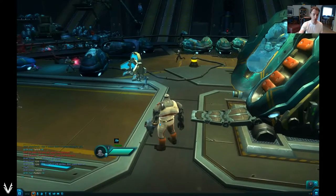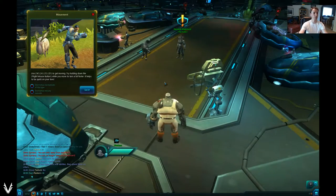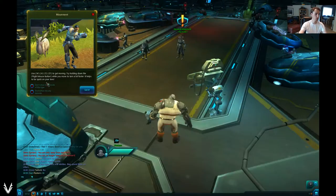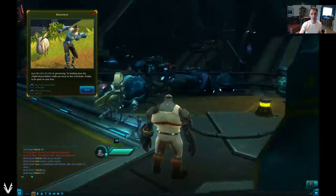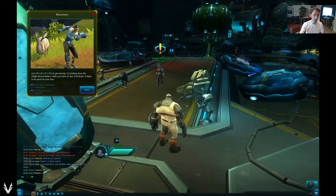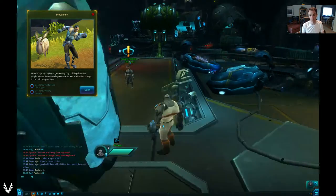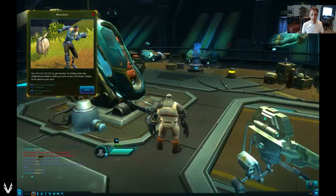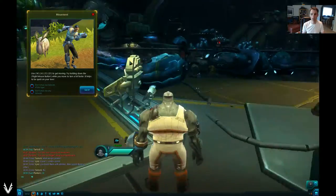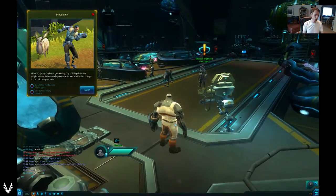If I want to move somewhere I can hold down both mouse buttons and I'll move. The tutorial pops up and says: for movement use W, A, S, or D to get moving, and try holding down the right mouse button to turn a little bit faster. So I can turn myself as fast as my mouse can move — that's twitchy, but that's what you want. Initially you may want to use A to turn your character left and D to turn right, but that's as fast as you can turn that way. If something is sneaking up behind you and you have to spend a full second rotating to turn around to it, that's not good.